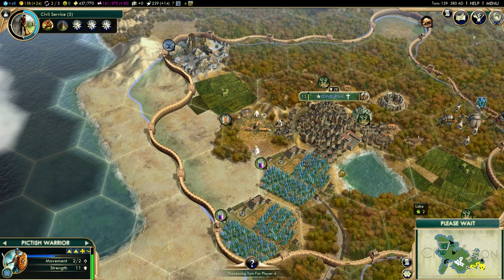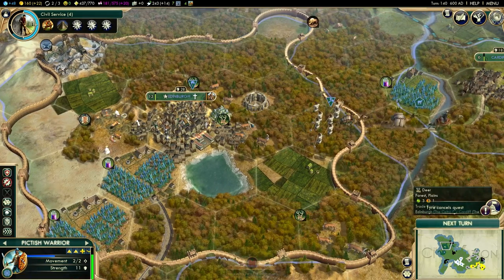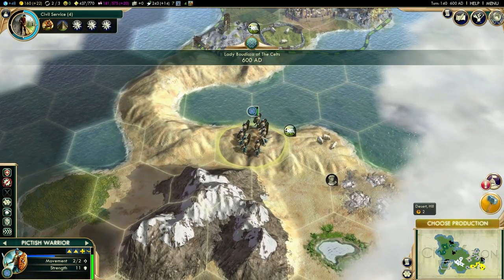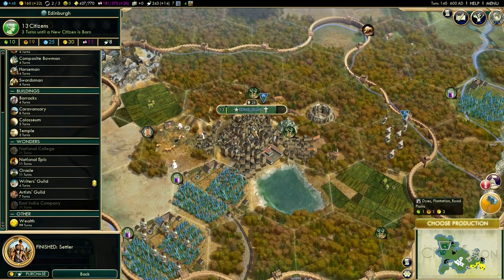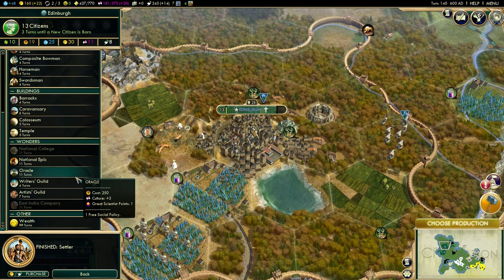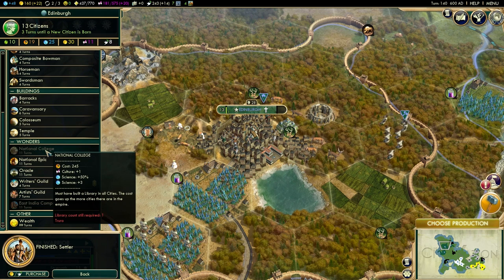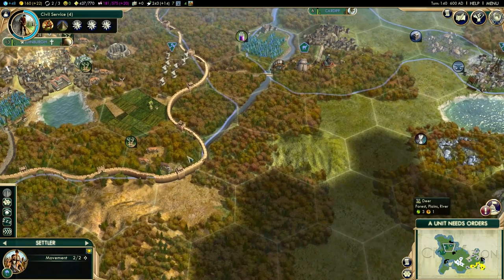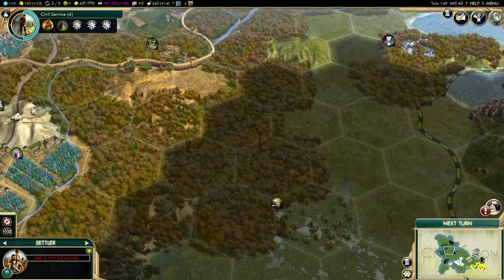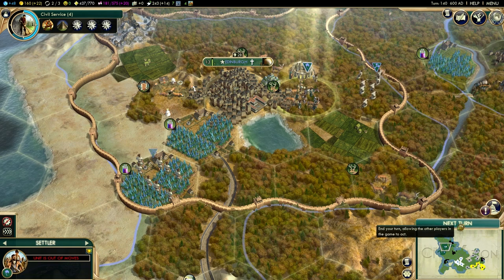Edinburgh is not growing because it's producing a settler, which is actually good since population is damaging our happiness. We'll start building happiness buildings soon. The settlers — I'm going to keep them within my borders for now, because if I found a fifth city I'll need another library before building the college. Let's keep them safely inside my own borders.